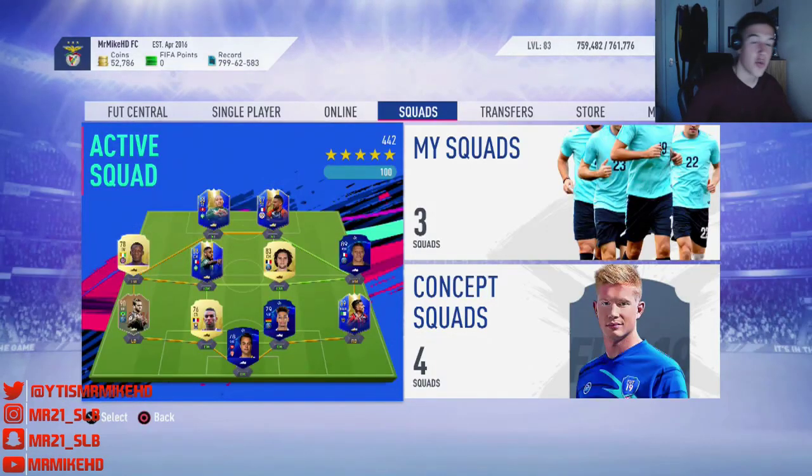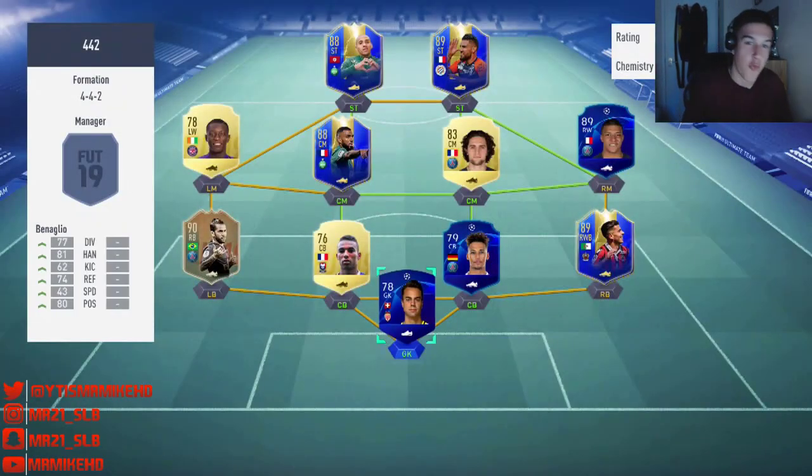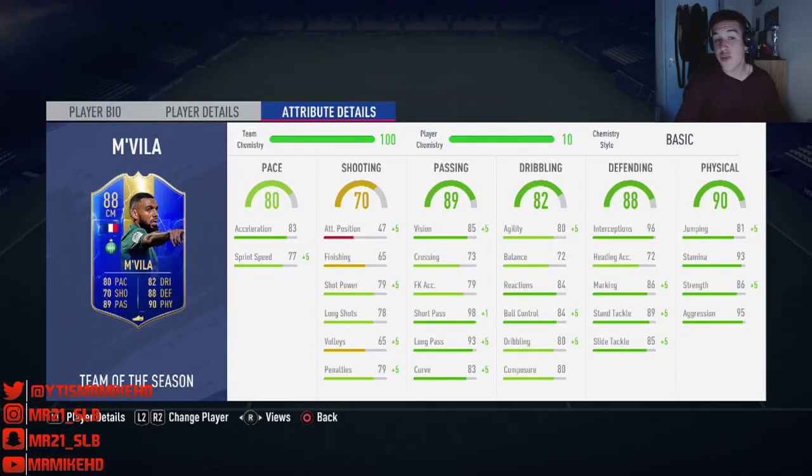Welcome to the analysis section where I tell you guys the ratings, my opinions, my experience on him, compare him to other centre-mids, and answer whether he's ultimately worth it. TOTS Envia is a free weekly objective — pretty straightforward to do. Win four games with league players using a league side from the best league in your club starting eleven, win four Division Rivals games, and you get this TOTS Envia card for free. 88 rated. Let's get into the pros and cons. His pace: 83 acceleration, 77 sprint speed — not the fastest, but for a centre-mid it does the job, especially as a defensive one.